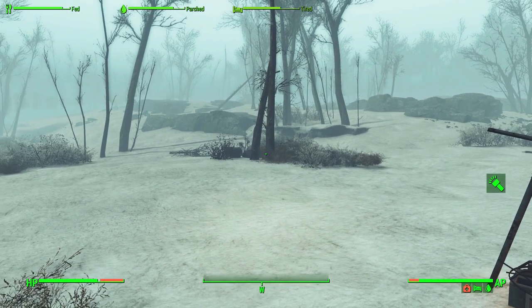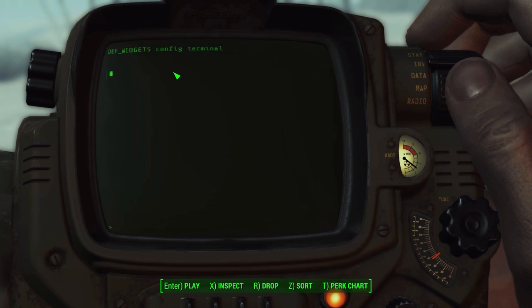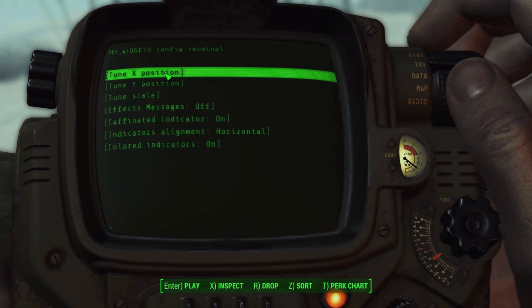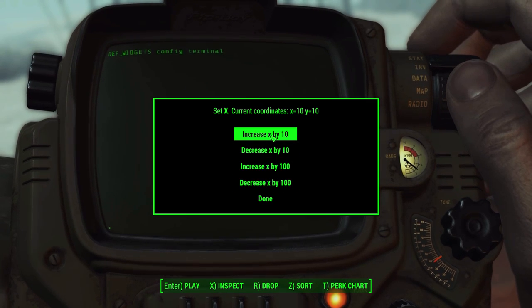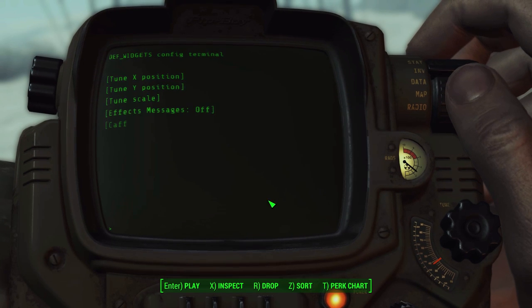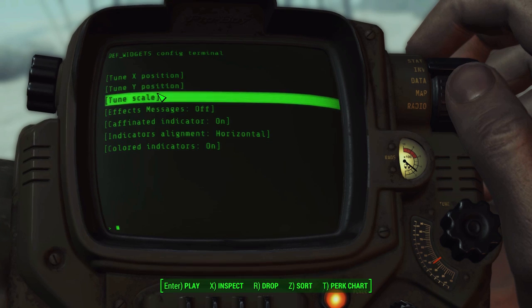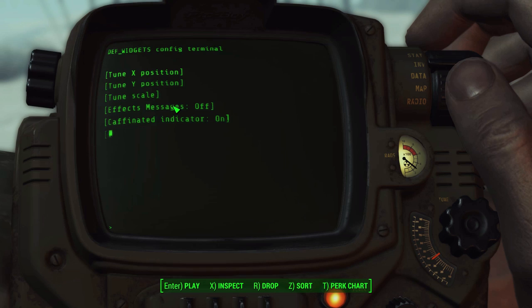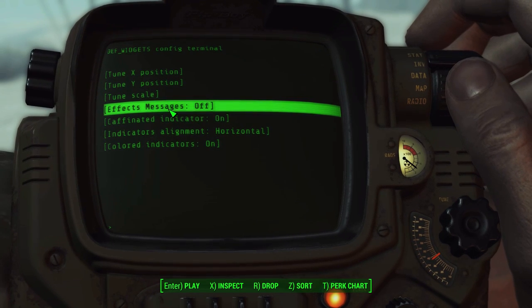If we open it back up, you can adjust a whole lot of other things as well. If you want to move its X position, you can do so by clicking and increasing or decreasing in intervals of 10 or 100. For the Y position — the vertical positioning on screen — same deal, by tens and hundreds. Very flexible positioning options.